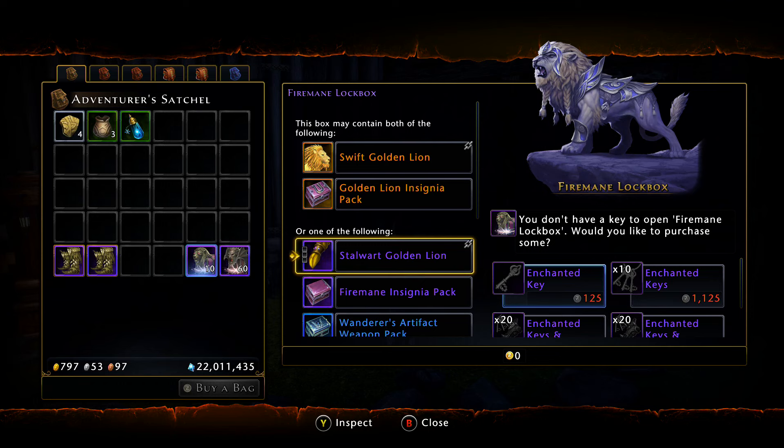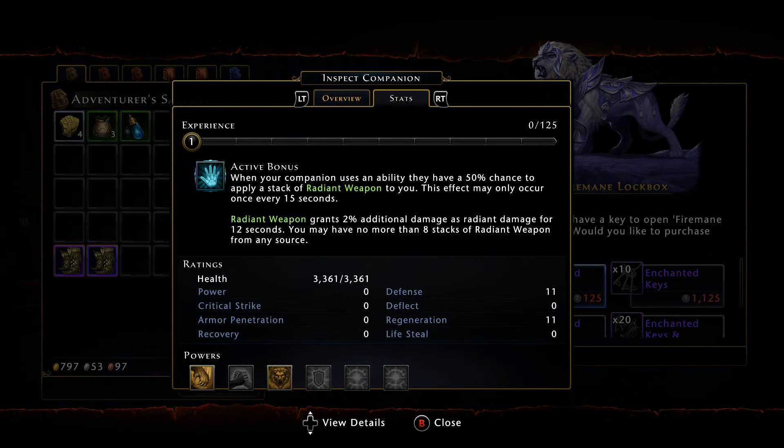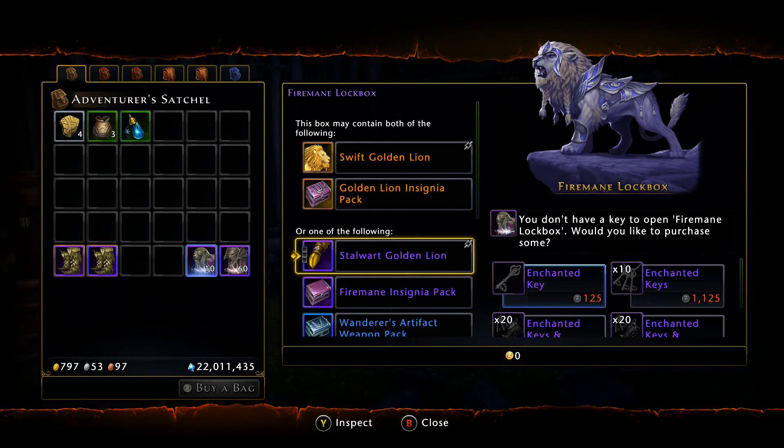Moving along, we have the companion as well, which is also a good pull. He's a pretty decent companion for tank classes and possibly clerics — paladins do take advantage of this, as it also has radiant weapon effects. It does sell decently, anywhere from 300k to 500k, so if you're lucky enough to pull the epic companion you'll be sitting pretty whether you need it or have to sell it.